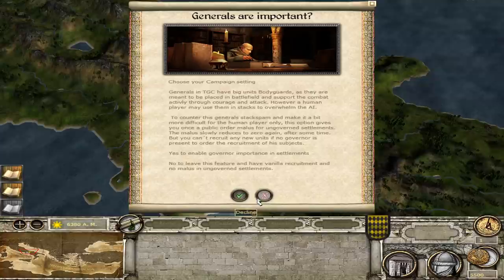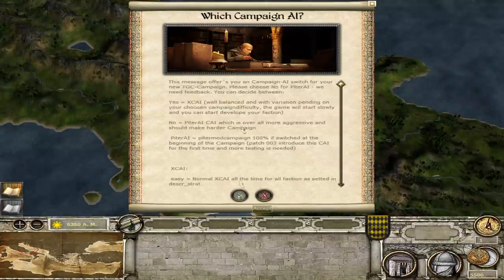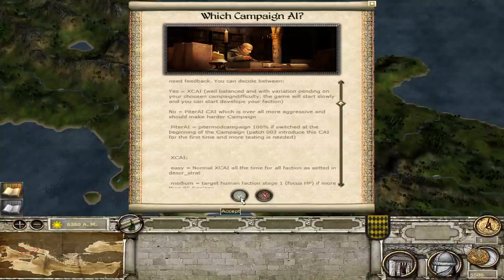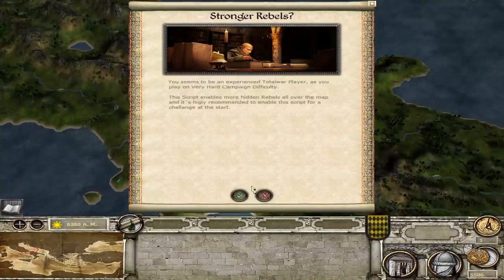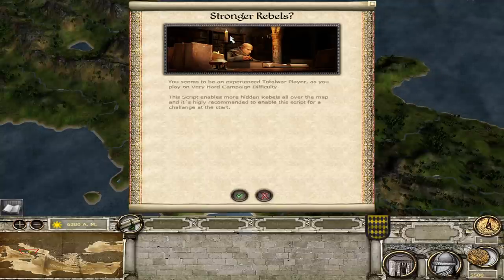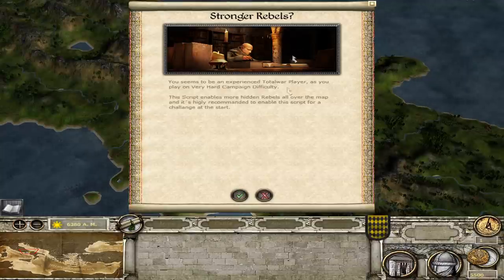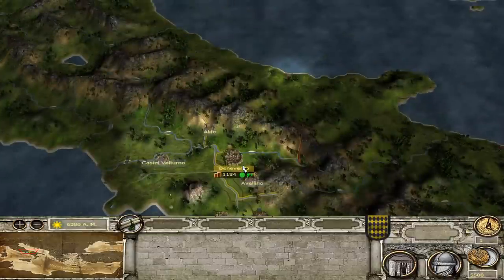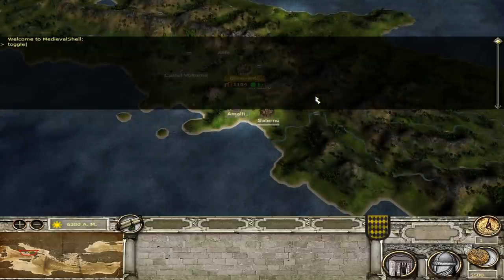The Great Conflicts, just like Tsardams, makes generals important. You can customize your experience — which campaign AI, stronger or weaker rebels. This goes to show how much you can customize your experience in the Great Conflicts, which I think is cool, because some people prefer the more aggressive AI, some people prefer the more balanced AI. Let's go with the weaker rebels for now.